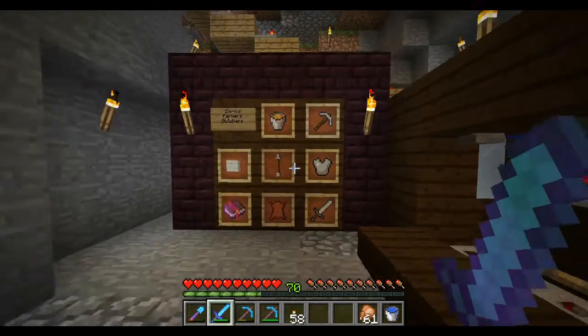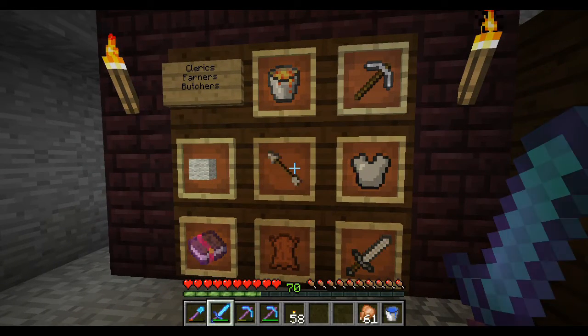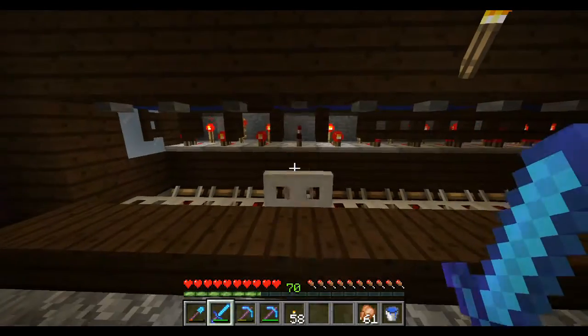I can go over to this little wall that has a bunch of item frames. And by changing the arrow in the middle, I can choose where I want to send the villagers. So I can send my weaponsmith guy to the other weaponsmiths and send him on his way.